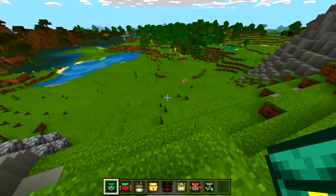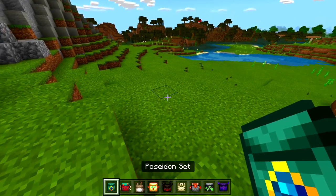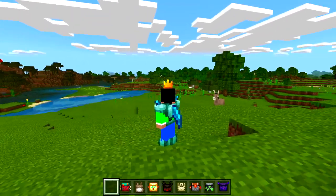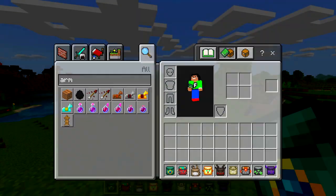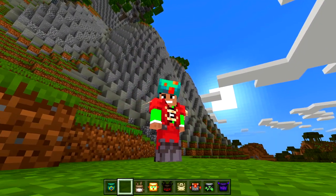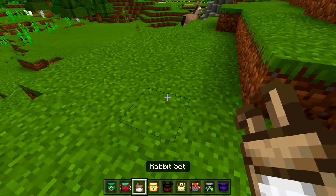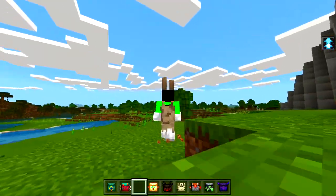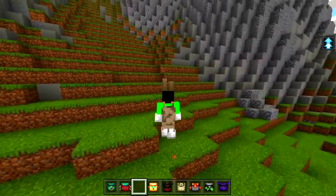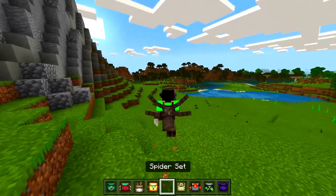I need to pick up all the armors — I should not have done that. Alright, next one we got a little crown on our head, pretty awesome. Strider set — yep, those are from the Nether. Rabbits set — I got a little tail! Oh, we get a jump boost effect as well, very nice. Spider set — oh my goodness!